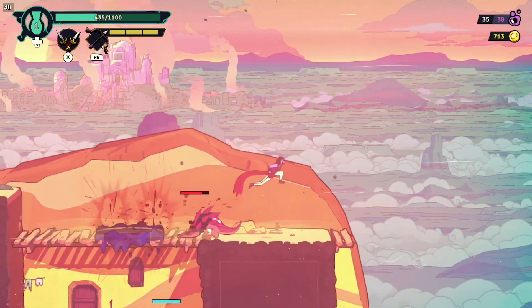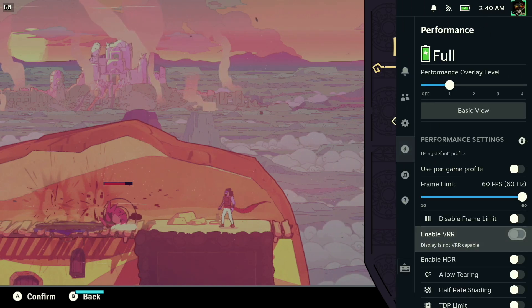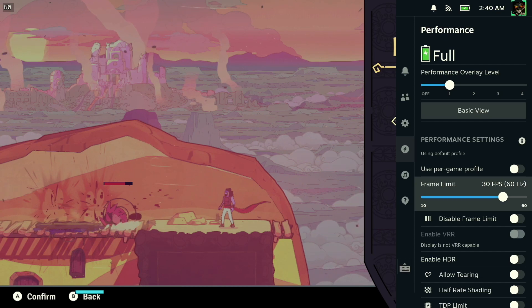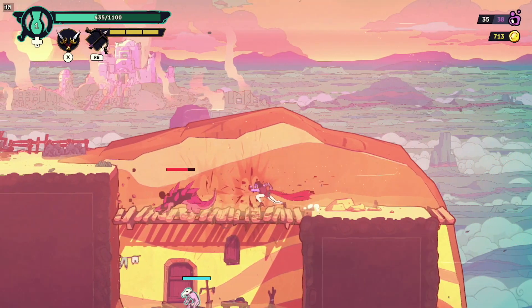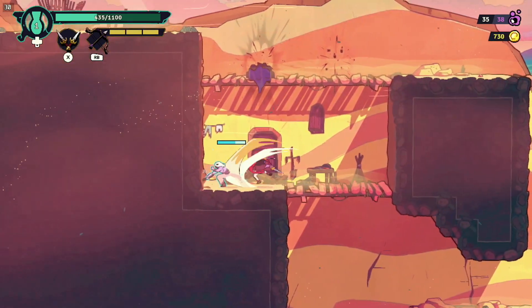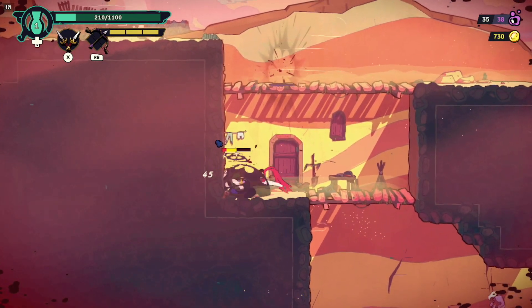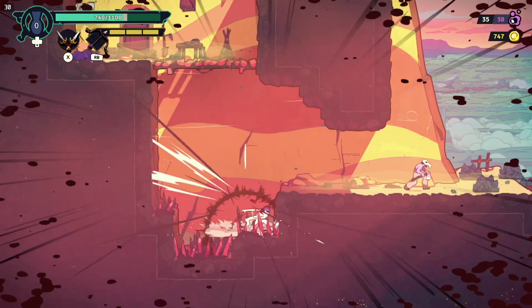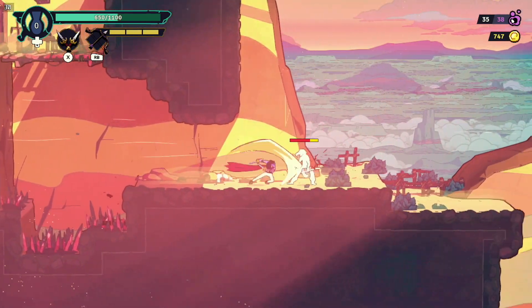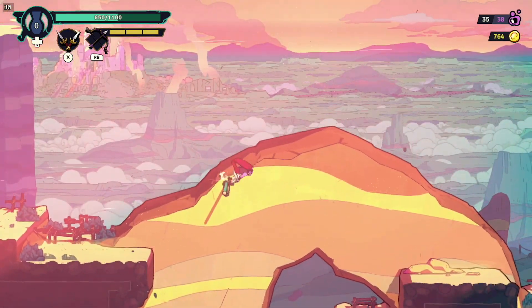So if you don't want the fluctuating frame rate, I would say go ahead and drop it down to 40. This was just a preview build, so we'll see how it goes with the full early access version. I'm very much looking forward to it. I didn't beat the first biome yet, but I'm having a lot of fun with it. I went ahead and captured some more gameplay of this running on the Steam Deck, so I'll go ahead and play about two or three minutes of that uninterrupted without me talking.